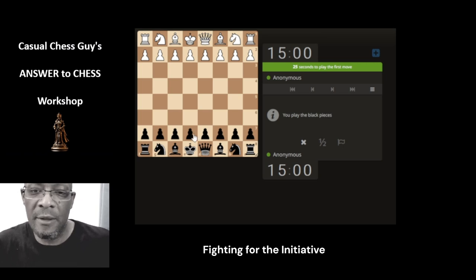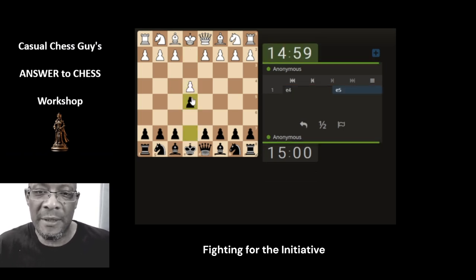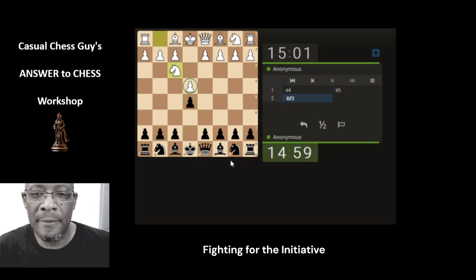15-5. Answer to chess. Let's block the pawn. Let's develop the knight supporting the pawn.